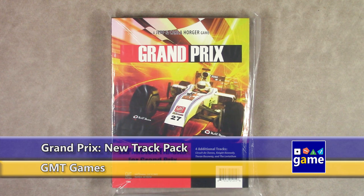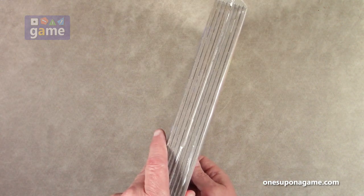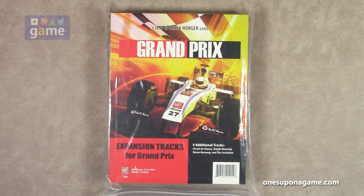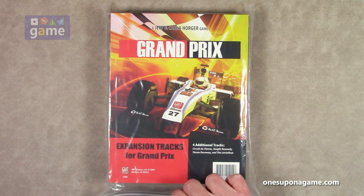Hey, welcome back to What's My Game. I'm Kevin Kitchens, and in this episode we'll be doing an unboxing of the Grand Prix expansion tracks pack for Grand Prix. This includes four additional tracks — two double-sided boards — so we get four tracks: the Circuit de Chevas, the Knight Kennedy, the Tieran Raceway, and the Leviathan.